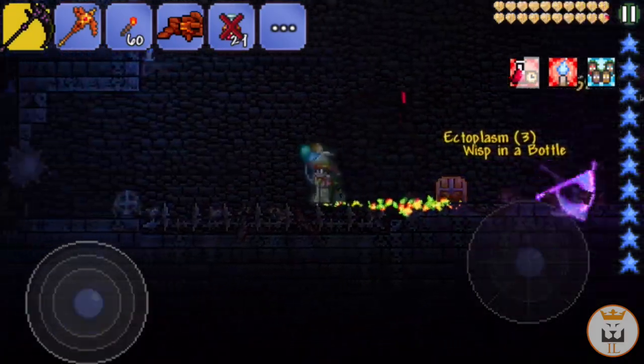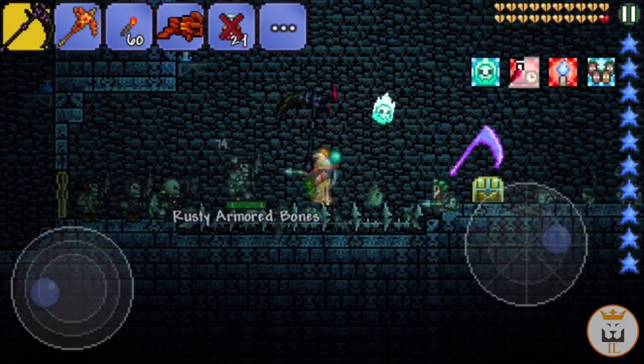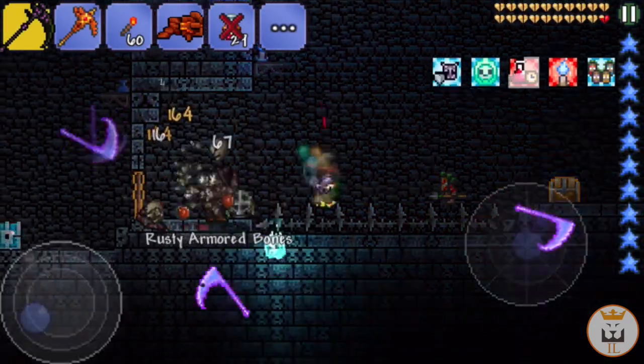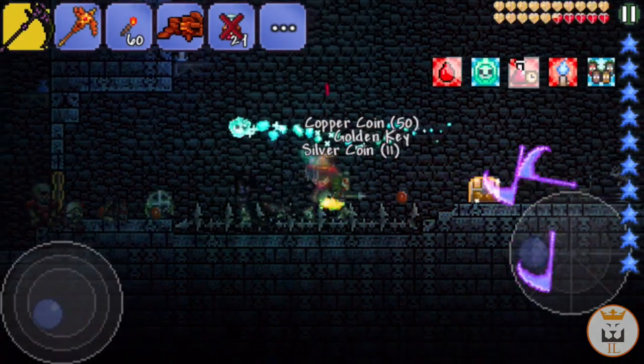We got the Whisp in a Bottle! Thank you so much — I've wanted this for so long. Finally, now we have ultimate lighting. Wow, that took a while to get but we have it now. Look — the enemies can't touch me either. Well, they can if they come close to me, but otherwise they're pretty useless against this setup.